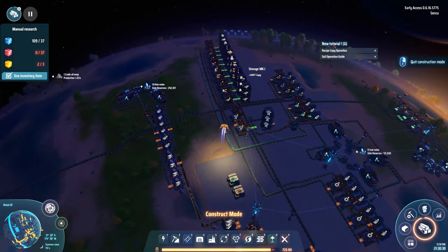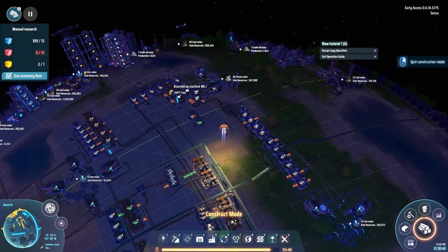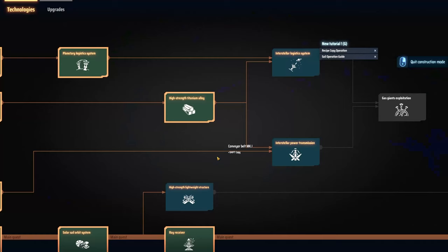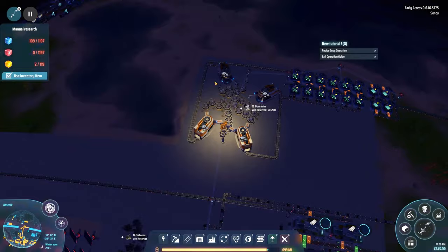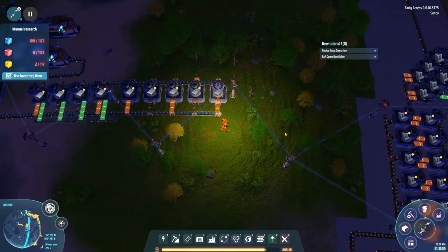I probably should start doing level two of my logistics system stuff because things are getting out of hand. Conveyor belts aren't that necessary - well, I can connect more miners to the same belt because they are faster. That would actually be good. Now let's research the interstellar logistic system. We're gonna hook this up to the steel production itself so we have them for later.